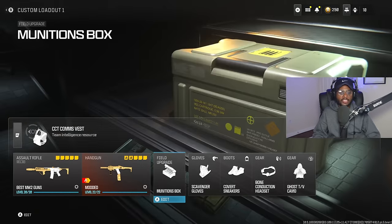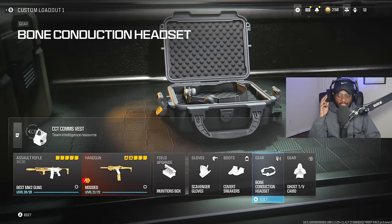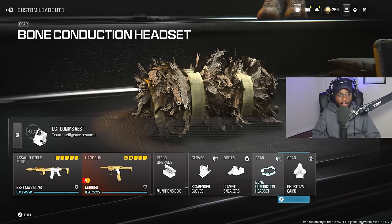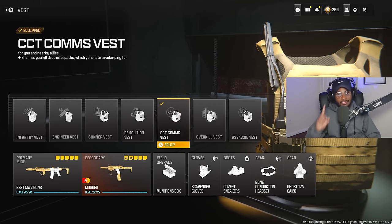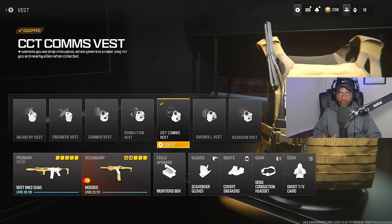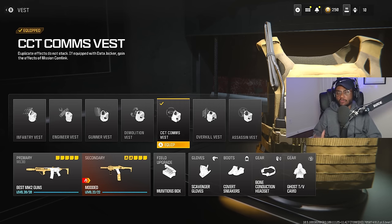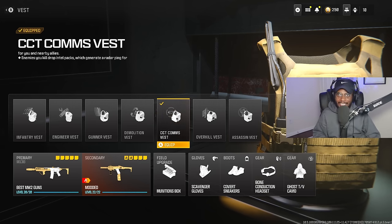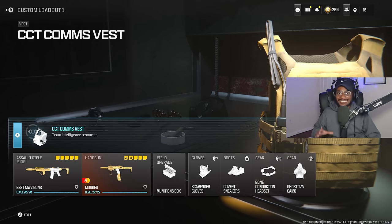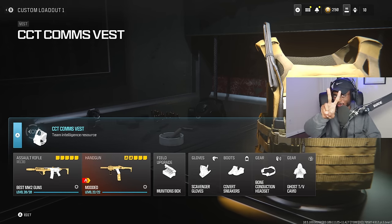For the end of the build, I recommend running the Munitions Box, Scavenger Gloves, Covert Sneakers, Bone Conduction Headset to hear footsteps and gunfire more easily, and Ghost to keep you off the radar. For the vest, you want to rock the CCT Comms Vest. It gives you a 24/7 UAV so you can essentially know where everybody is. Every time you kill somebody, run over their body — they're going to be dropping a beacon. Run over that and you'll get a vicinity alert if somebody is around you. Because the spawns are so bad, somebody is always around you. The M13B is a phenomenal weapon in Modern Warfare 3, and it's a Modern Warfare 2 gun.